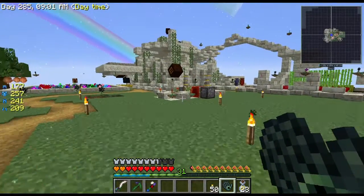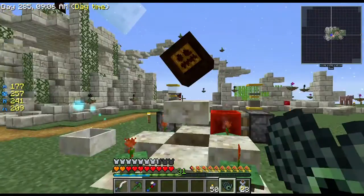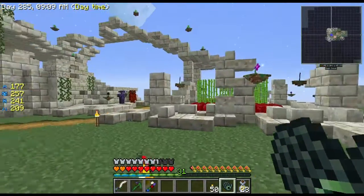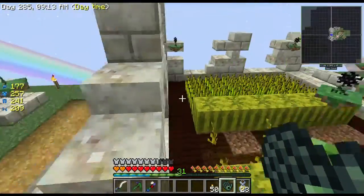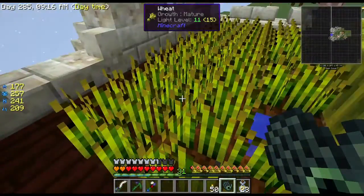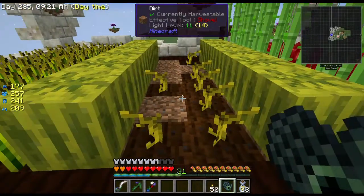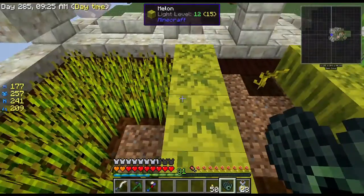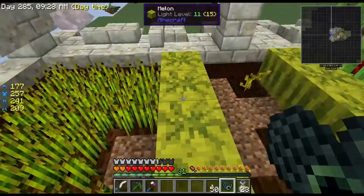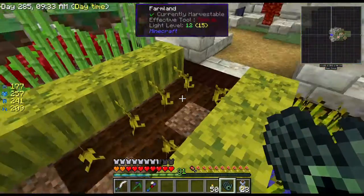Ignore that piece of junk right there. I wanted a farm, so I figured there are a couple things I'm going to need for Botania pretty often — wheat seeds, and we've used melon. But what happened to my seeds? Why do I have melons without seeds? What's going on? Did the cows jump on my stuff or something? Where did my seeds go?